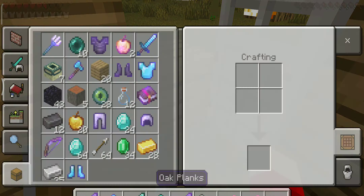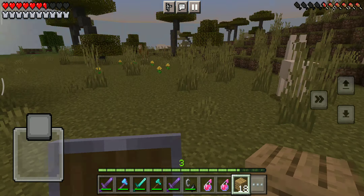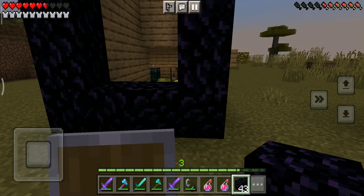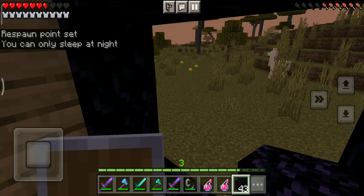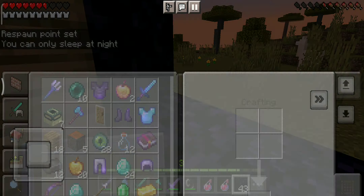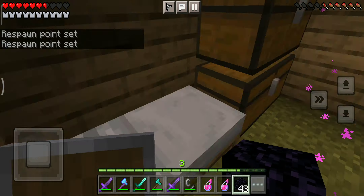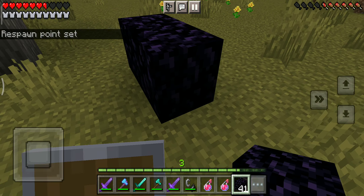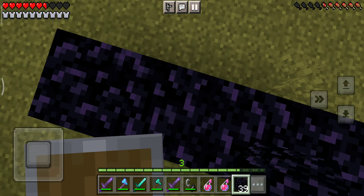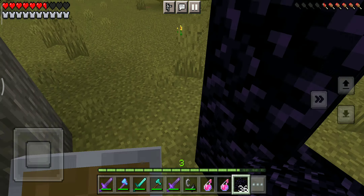Now let me fix my house - I also built the Nether portal wrong somehow. It's almost night, I'll just sleep. I need food. I'll save the apples. It's almost night - yes, I can sleep. I'll make another portal in the morning. Let me check my armor - my armor is all good, because if my armor broke in the Nether that would be really bad. I have so much obsidian I might as well just do this properly. Yeah, that's good - there we go, finally.